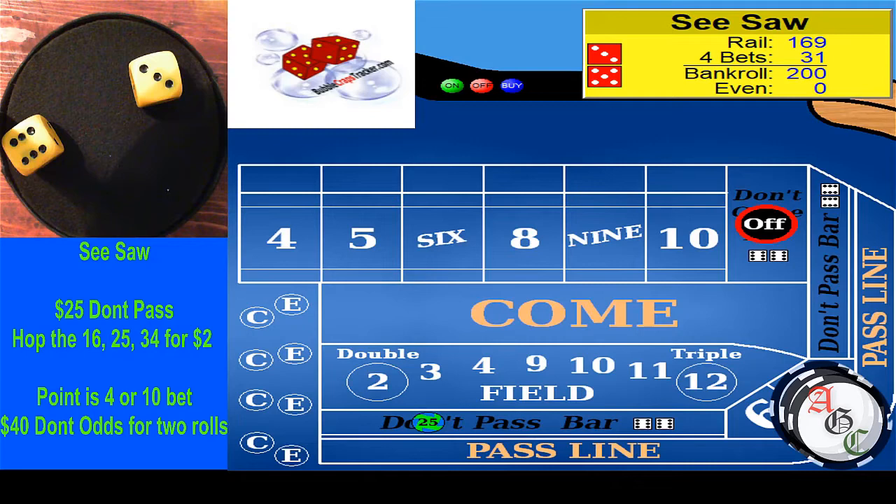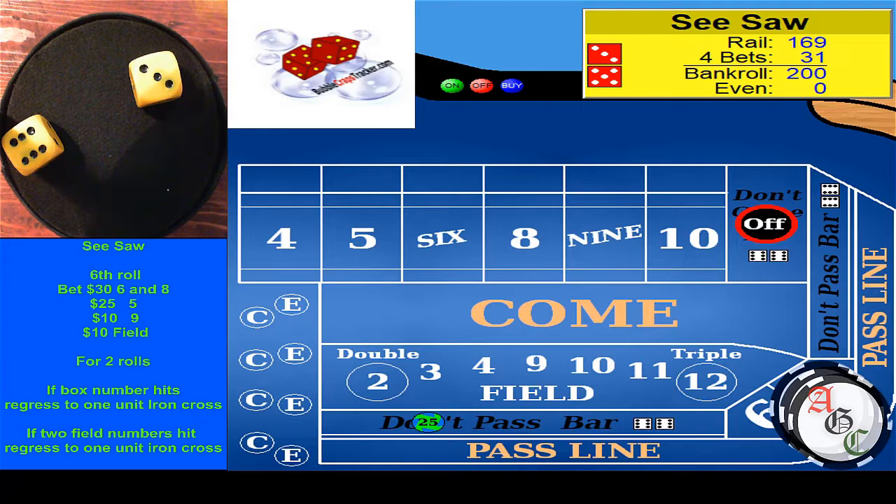We're going to start off with a $25 don't pass. We have a $200 bankroll. The idea of this strategy is to get in and get out. If I can get a 30% return — he's shooting for $85. If he can get $85 and leave, go hang out for a little bit and come back. In testing, either it does really well in about 30 rolls or it does not. We're going to hop the 1-6, the 2-5, and the 3-4 for $2 each. If a 4 or 10 is our point, we're going to put $40 odds, but only for two rolls, then take those odds down. That's the first phase.